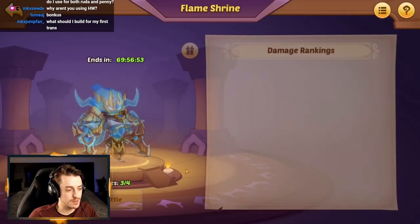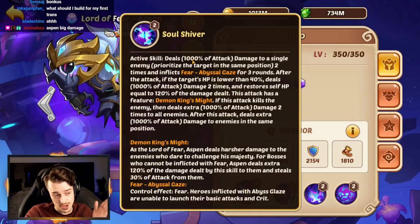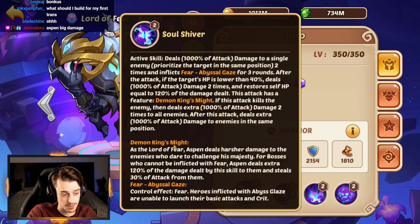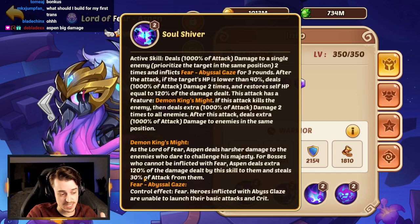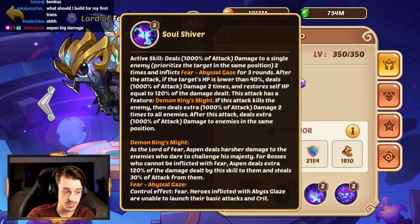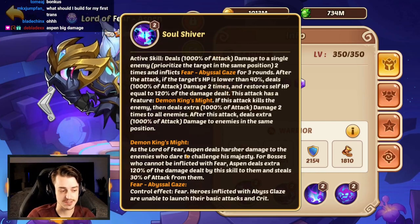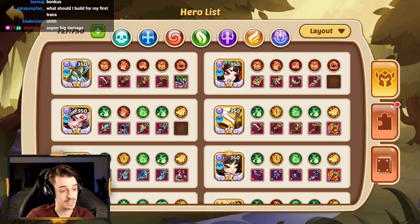Vesa or Aspen? Because at this point Vesa's always been the queen of damage. Before we go see how much damage Vesa does, let's compare their skills real quick. This active skill does 1,000% of attack damage to a single enemy, then does it again, and inflicts Fear and Abyssal Gaze. But because of Demon King's Might and we're fighting a boss, we instead deal 120% of damage already dealt and steal 30% of their attack. So that's just nutty — you get the attack steal and those bonuses. But we walked away without getting the bonus and still did 200 billion damage.